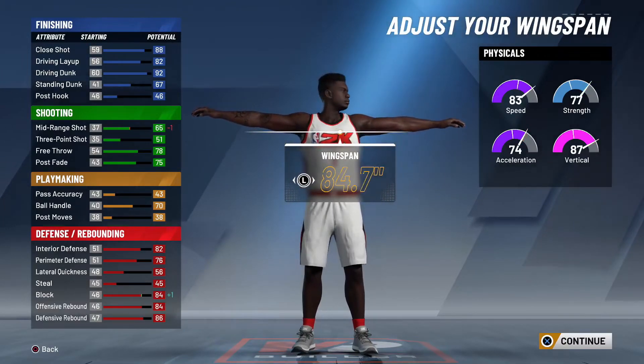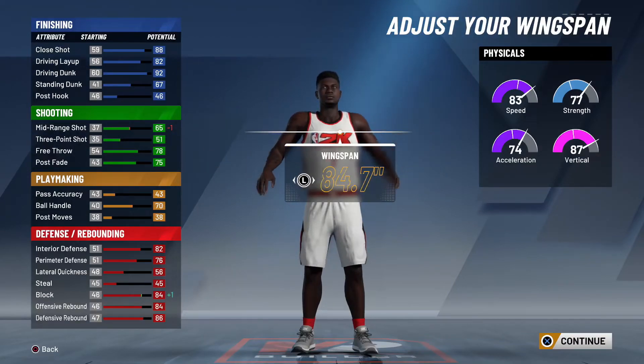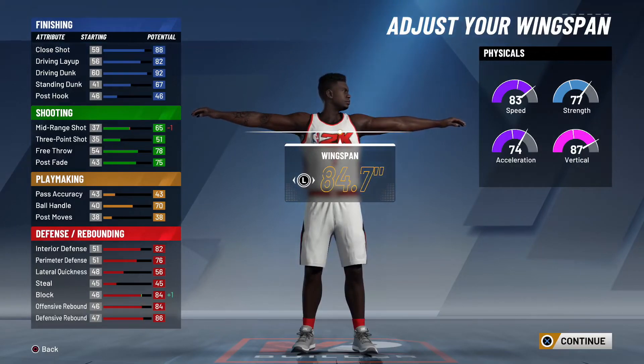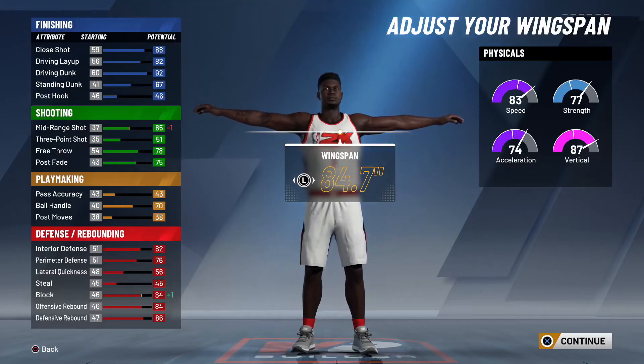As for the wingspan, it's up to you. Zion doesn't have a long wingspan, so I'm going with 84.7 — just one over the normal wingspan, and that's more than enough. You can also keep your ball handle at a 70 with this wingspan. If this was up to me personally, I probably wouldn't max it out and would wait until I'm a 97 to get my ball handle to 70, but for the sake of this video and being Zion, I'm going with 84.7.